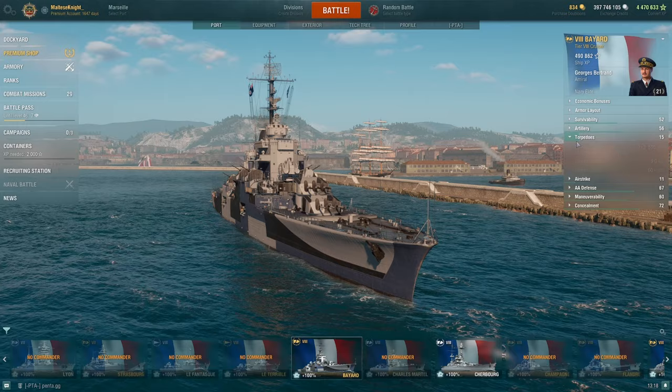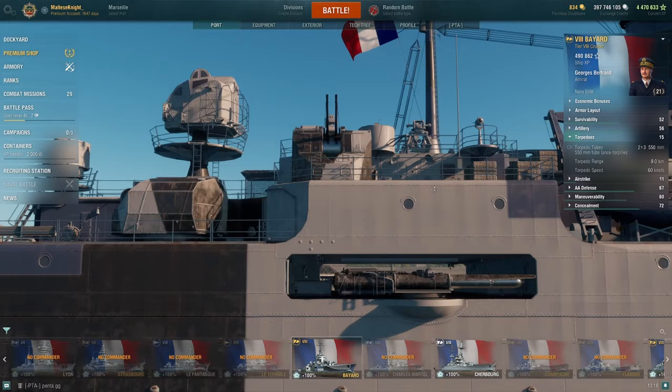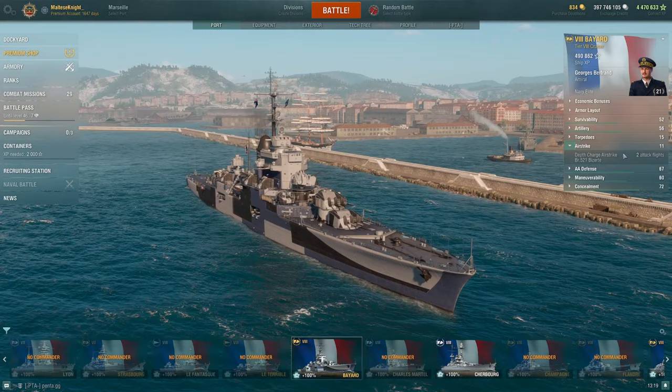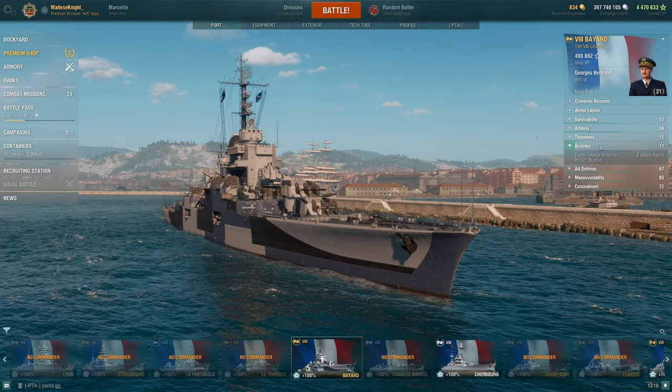For torpedoes, they're 9km torps — pretty much standard French torps: 1.3 detection, 60 knots, 14k damage. Nothing too crazy. The torp angles are actually pretty good because they are French torp angles, so that's quite nice. It also has depth charge airstrike at 7km range, which is better than if it were ship-based. Not sure why it is air-based when it is a light cruiser, but we cannot complain because that is pretty good.